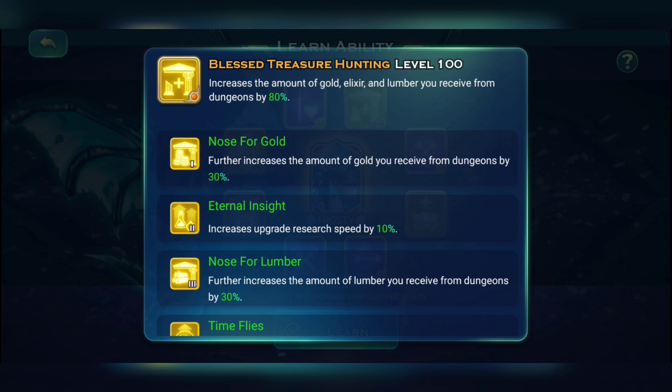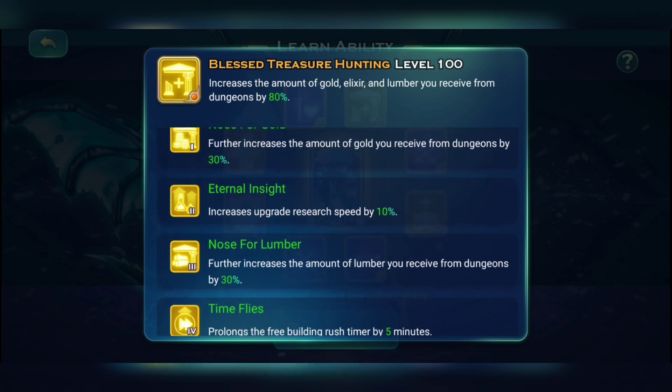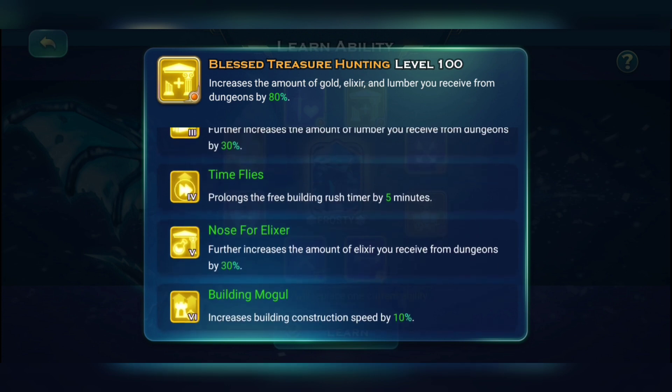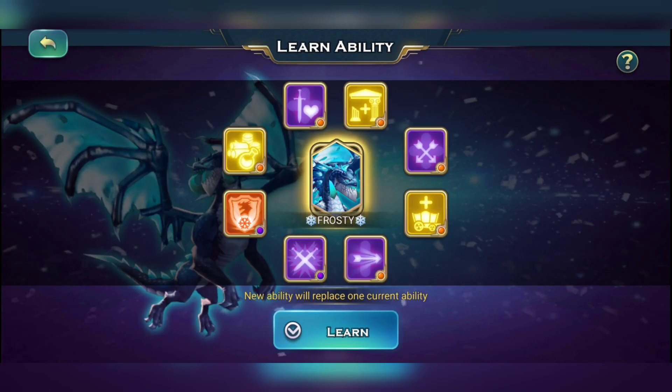The next yellow skill gives you 80% extra loot from dungeons, helping in events like gold rush, lumber rush, or elixir rush. The main bonuses are at level two you get 10% extra research speed, and at level six another 10% construction speed. So already we have 25% building speed just from two skills — that's why you want all these skills at level 100 in one single dragon.